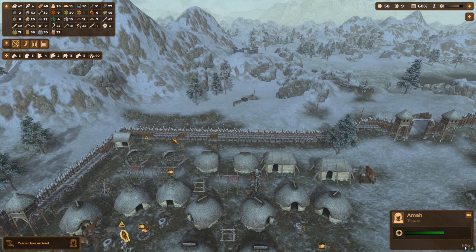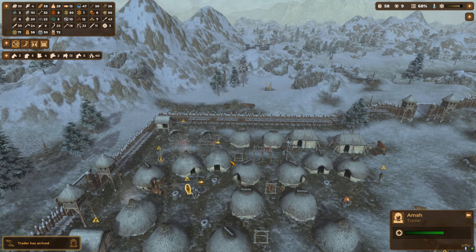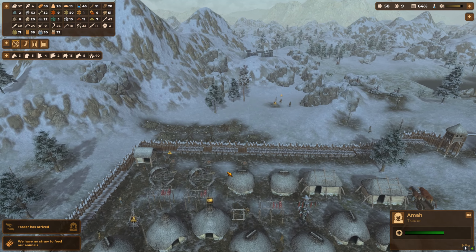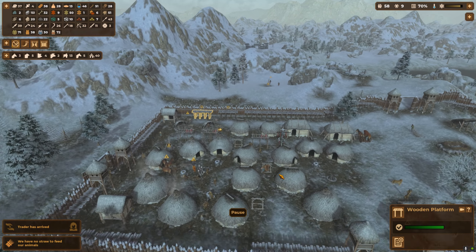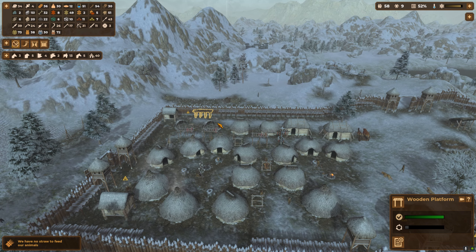I put down a couple of towers on that side, and we'll put down a bit of palisade platform where I like to put the archers across. I don't really like the look of them. The straw's gone with a couple left — I'm going to destroy them. I'm thinking I might put another gate down this side with another couple of towers — I think that could work for us. So we're waiting for the 10 points.